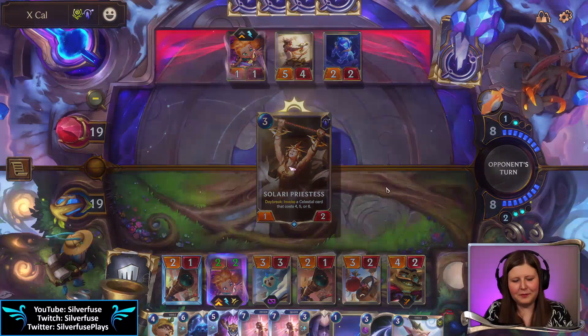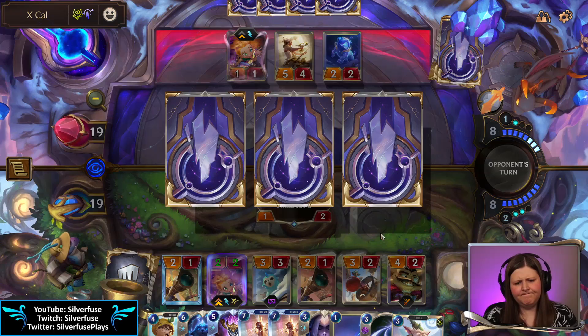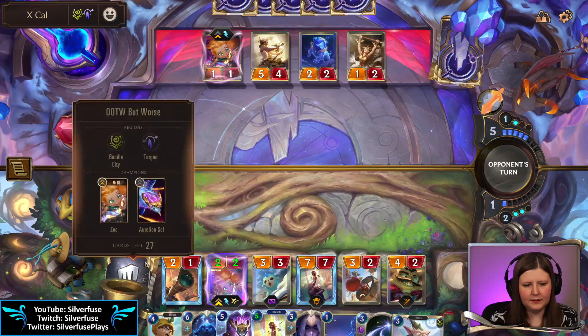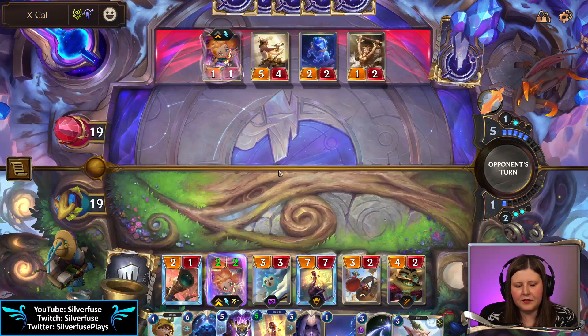I can attempt to obliterate her I suppose. Well, I guess I drop a dragon here — because why not. So yeah we do have burst to level up her. We don't really have lifesteal units though — not that it matters, we're at nineteen health. It's more like do we have elusive units.